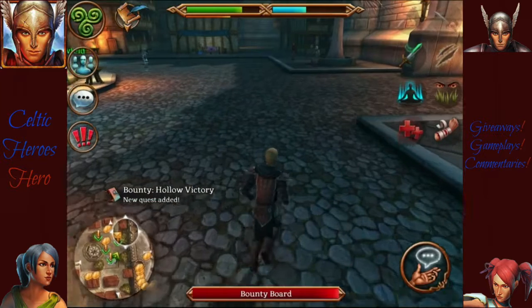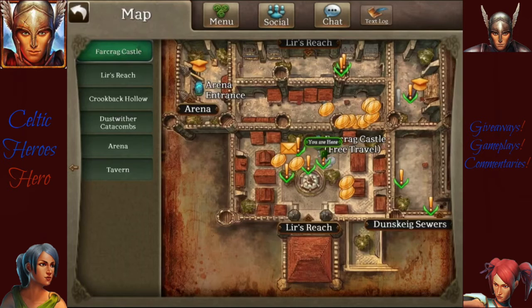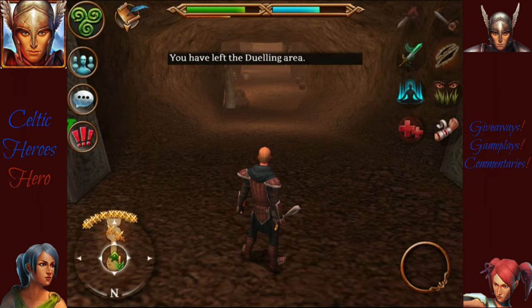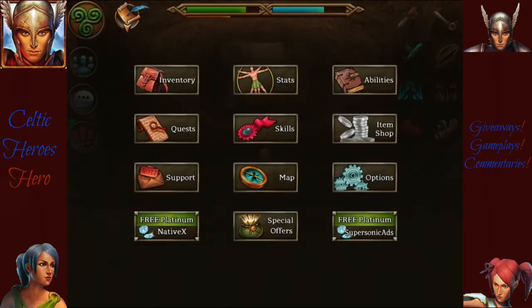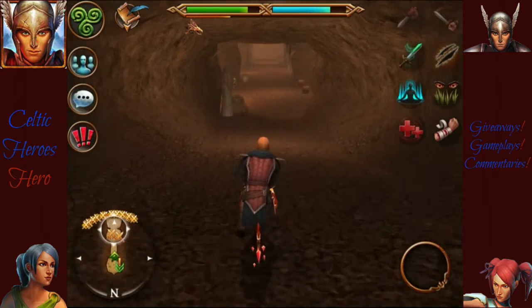So next one we're gonna be doing is Hollow Victory. These are some pretty easy bounties as we just saw. Defeat 15 crookbacks - should be easy enough. Let's just go see how easy this is. As you can see there's a million battle marks on there. Let's go check it out on the map real fast - oh man, this place is infested. Let's just hurry up and own them, do another speed up.